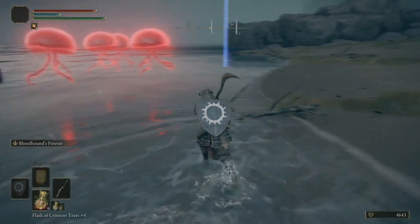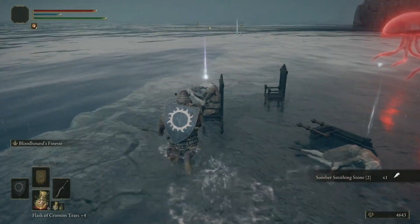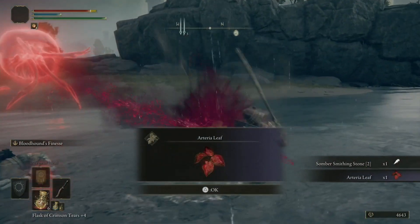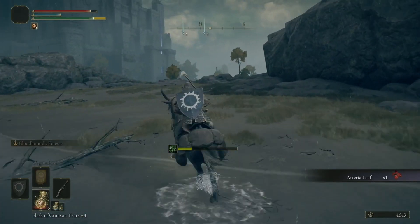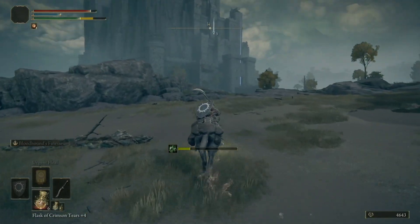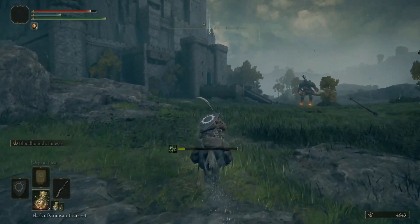As we've seen before, we have this archer trying to hit us from over there. Over here we have a Somber Stone 2 and an Arterial Leaf. Now it's time for us to go over and take on this archer that's been a nuisance since we first got here.